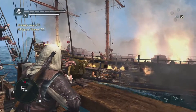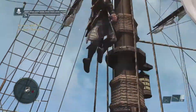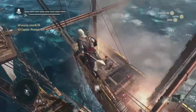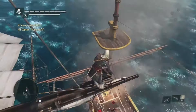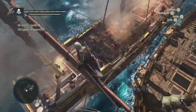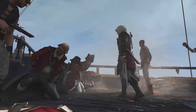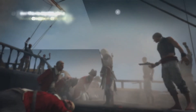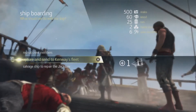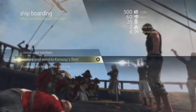We can even swing with a rope to go in guns blazing. Now that we've taken out some of the crew, we're going after the captain using Edward's navigation abilities. We wanted to show off the navigation potential when the two ships come together — seamlessly jumping from one ship to another, taking out the captain by surprise, and winning the boarding. Once we've won, we can release the crew to gain crew members, send the ship to our fleet, or salvage and repair the ship if we took too much damage.